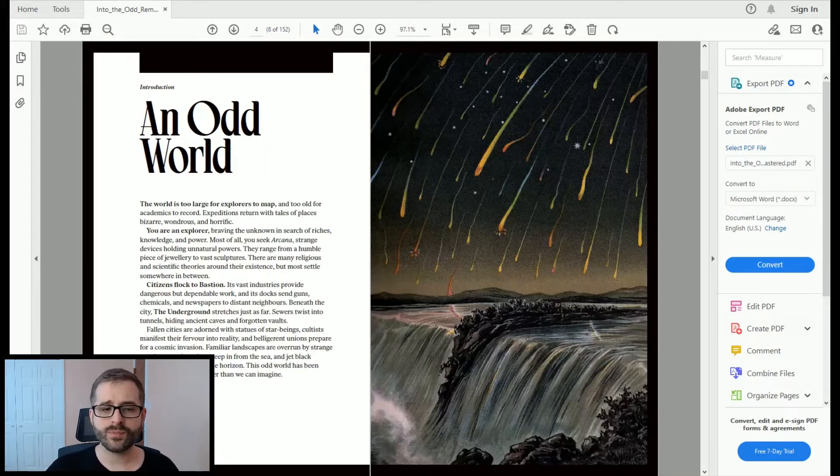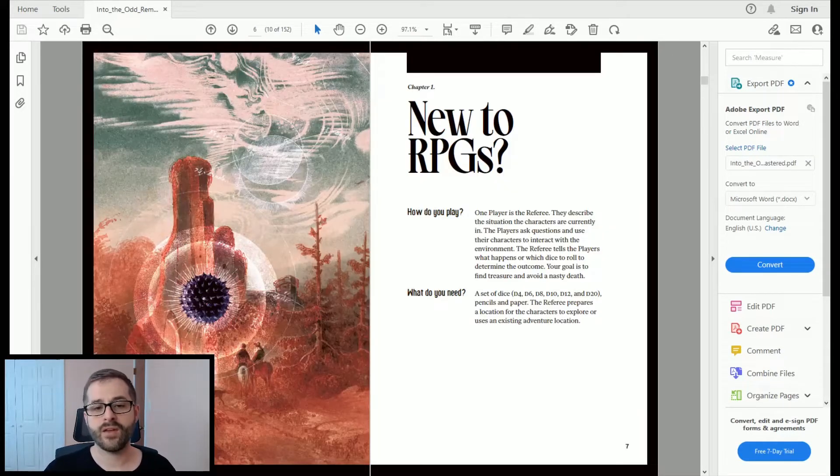The introduction, 'An Odd World,' talks about adventurers going for treasure, knowledge, and power, with the city of Bastion and the underground sewers and tunnels as the main locations. If you're new to RPGs, they give a brief explanation of what an RPG is and what you need to play. For this game, you just need a set of dice — a four-sided, six-sided, eight-sided, ten-sided, twelve-sided, and twenty-sided die — plus pencil and paper. That's it.